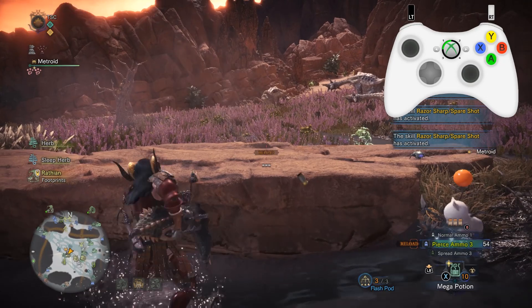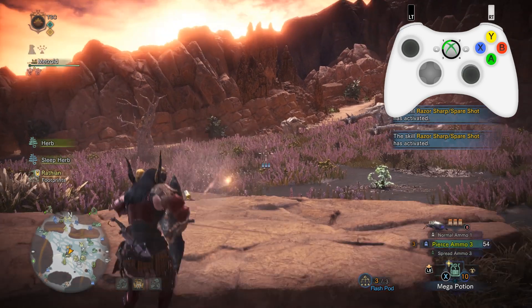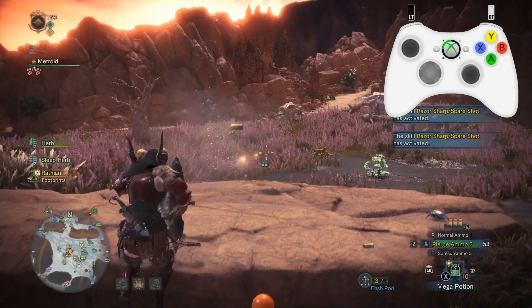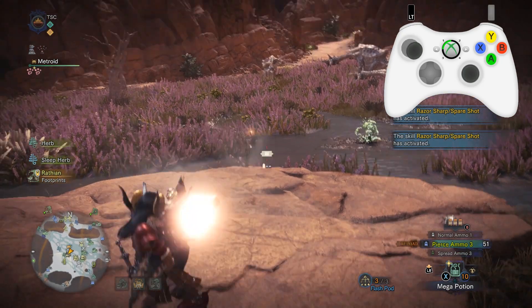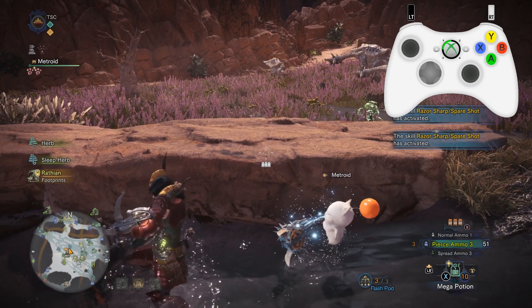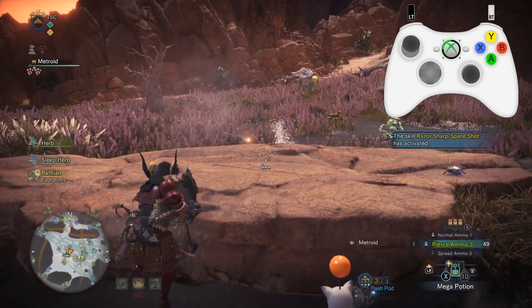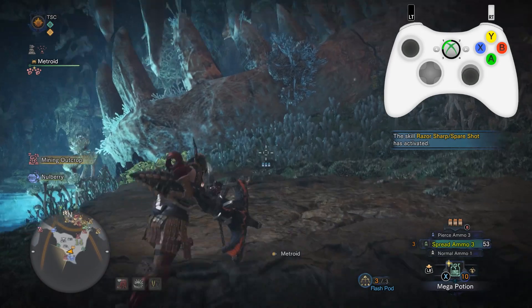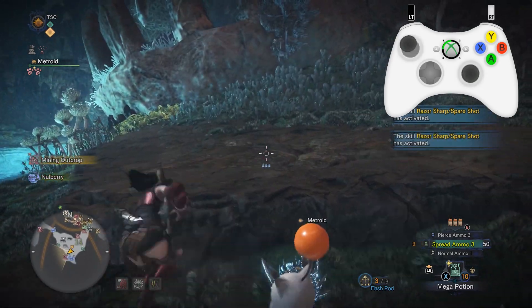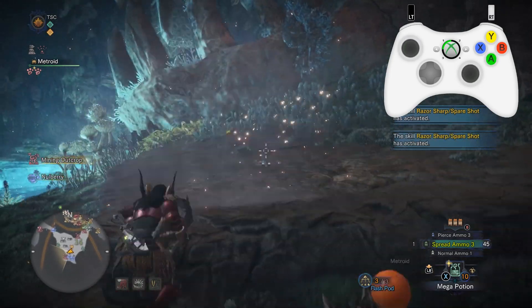So to recap how you perform Ledge Light Bowgun: walk up a ledge, let the stick go neutral, and shoot. Hold forward until you're back up the ledge, and repeat until you have one shot left on your clip. On the last shot of the clip, always assume you will not proc Spare Shot. Shoot, and quickly mash shoot plus reload button as you cross over the ledge. Once reloading, wait halfway through the animation until the clip actually reloads, then cancel the reload animation with a forward roll. Congratulations — you are now a certified ledge light bowgunner! Getting the air reloads consistently is by far the hardest part of the trick.